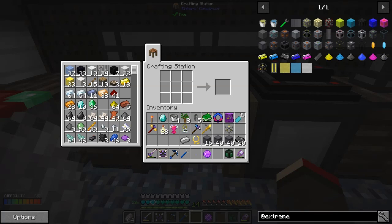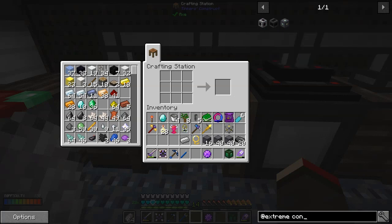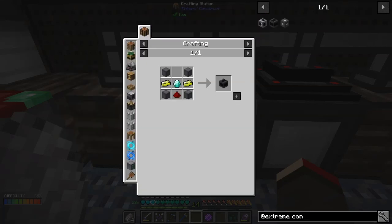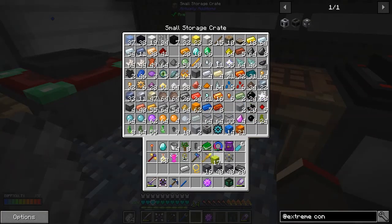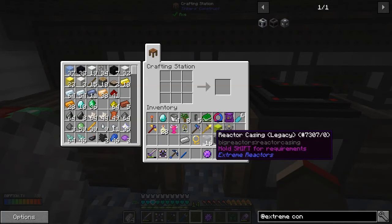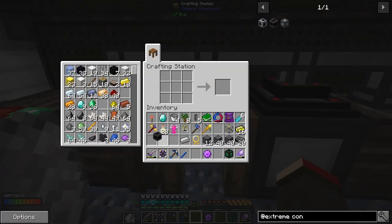I am all right - I've got iron blocks in here, no big deal. Now we need one controller. Let's find the reactor controller - reactor controller legacy - as opposed to a turbine controller. We need two ingots of eulorium. We should have eulorium. I'll take two blocks and decompose them into ingots. Let's try that again - yes, that's what we need. One controller and then we need some ports.